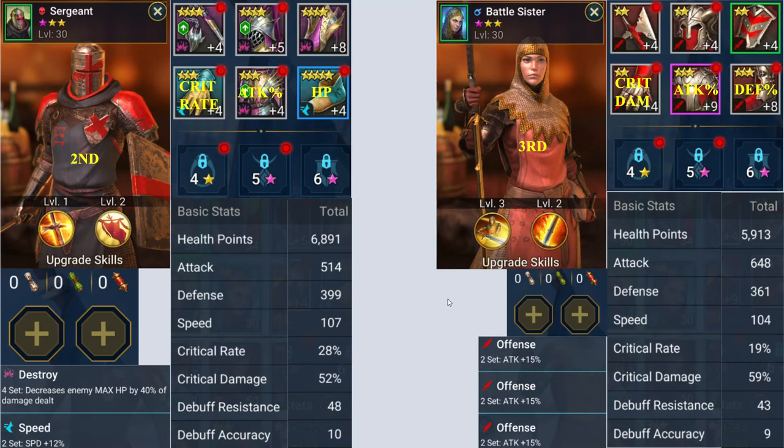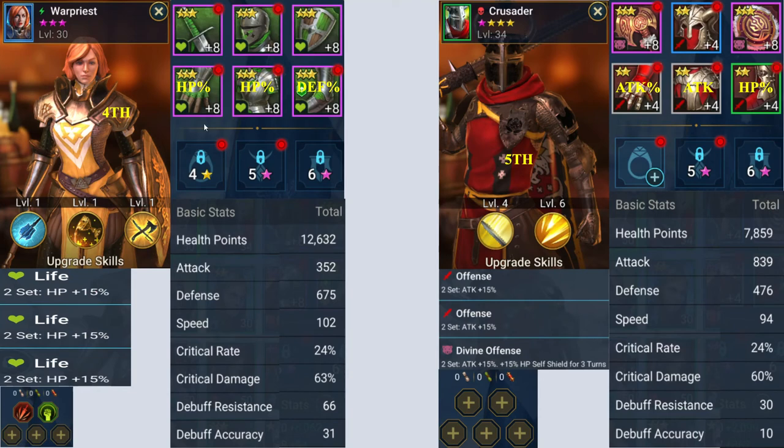War Priest is next. I believe she's wearing the starter armor you get from the seven-day or second seven-day login rewards — HP, HP, and defense percent, all percentages. Her speed is 102 so she goes fourth. She's all in life set gear with just a couple of masteries and no skill upgrades.